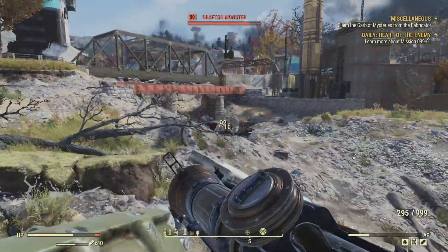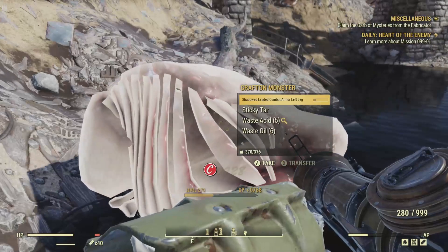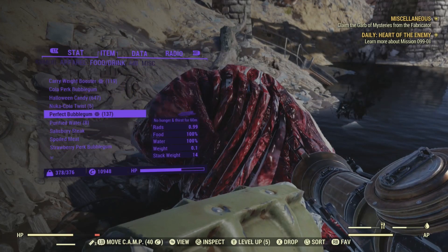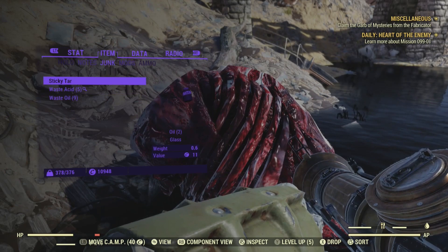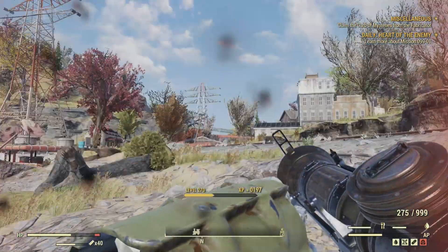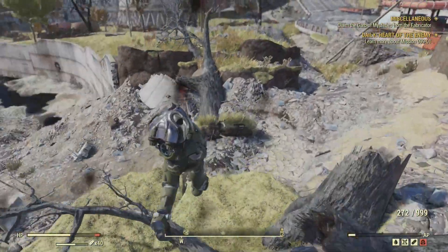There it is — just come here and murder it, which may or may not take you a little bit. I'm gonna spend some time killing this thing, which shouldn't take me that long because I'm a very powerful build. Once you kill it, you're going to find sticky tar and waste oil. Cool thing about sticky tar is that not only does it give you oil, it also gives you glass. I got seven oil from that encounter — that's a lot of oil. If you want some free oil, just come here, murder the dude, and get your oil. You can also server hop to get your oil as well.